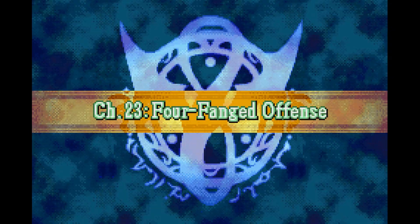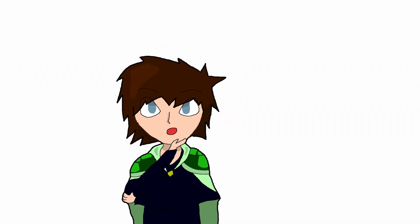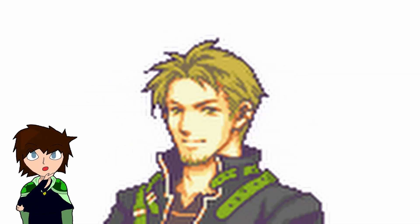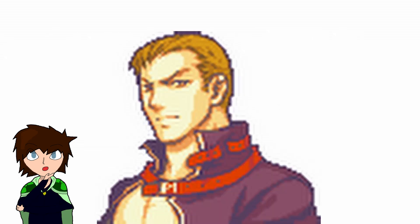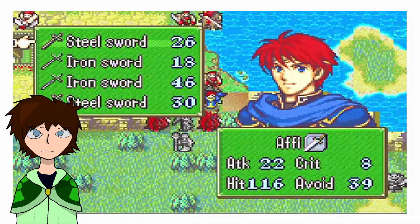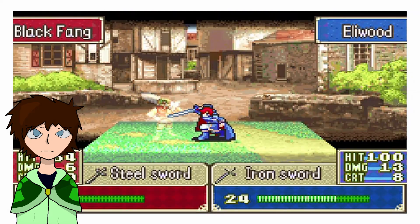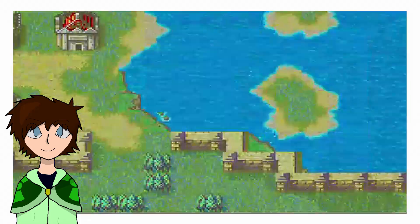Chapter 23. In FE7, there's a route split that takes place based on the levels of certain characters. The first one takes place here: if our lords are level 49 and under, we face off against Floyd, the Swordmaster of the Black Fang. However, because our levels capped off about five chapters ago, we instead fight Linus, the hero of the Black Fang. It's here we face our second reset, where I can't learn my lesson about sending fragile sword-lock units against a horde of wyverns. Lynn bites the bullet, since she wasn't fast enough to dodge their attacks.